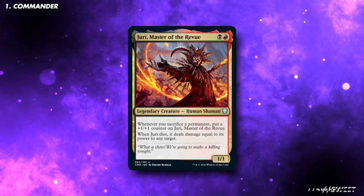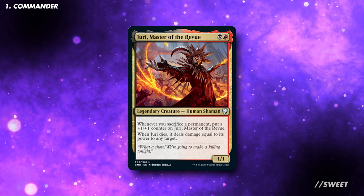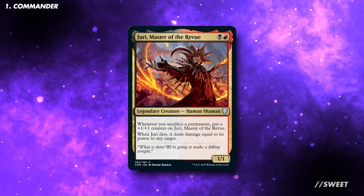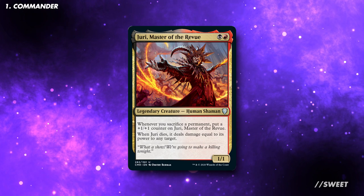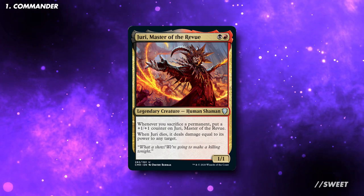The commander of this deck is Jury, Master of the Review. He costs a black and a red, and is a 1/1 legendary creature human shaman. Whenever you sacrifice a permanent, put a presumption counter on Jury. When he dies, it deals damage equal to its power to any target. The aim of this deck is to use sacrifice effects to deal damage to our opponents, all while buffing up Jury so that he gets large enough to fling straight at our opponents' faces.